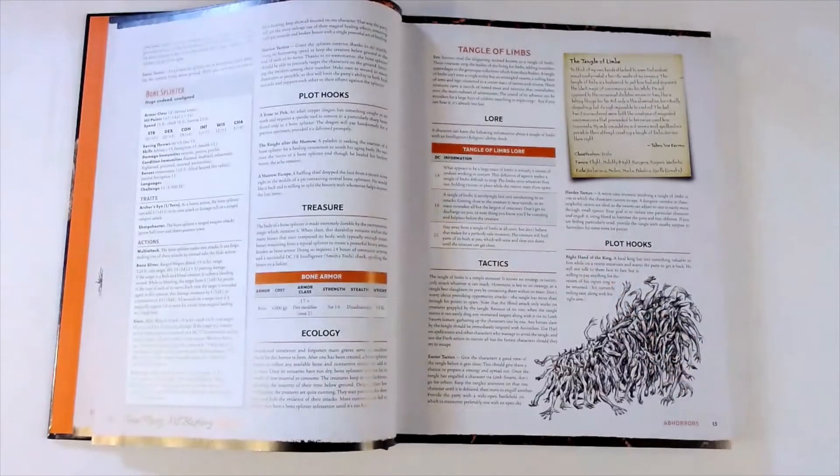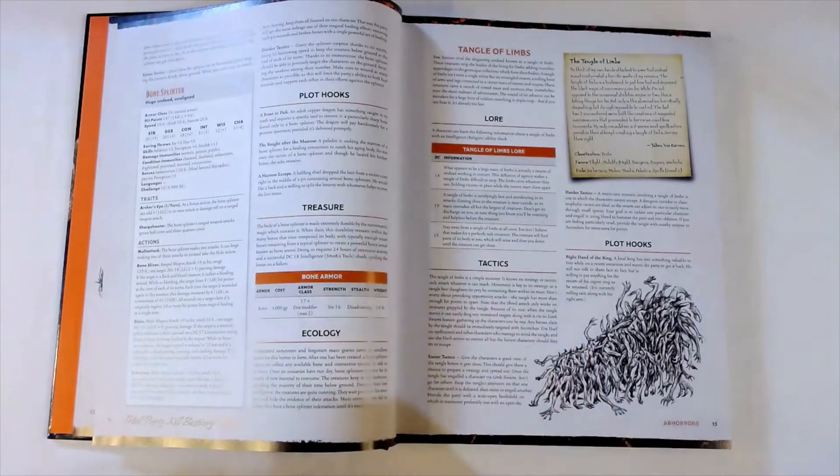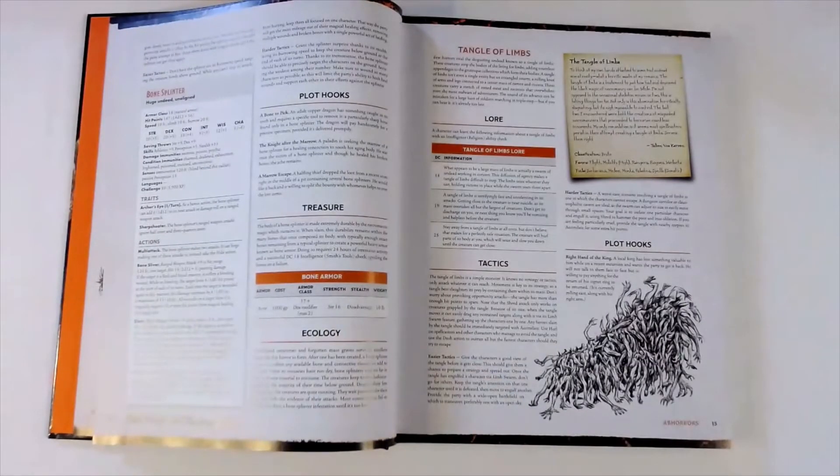The treasure section says the body of a Bone Splinter is made extremely durable by the necromantic magic which sustains it. When slain, this durability remains within the many bones, with typically enough intact bones remaining to create a powerful heavy armor known as Bone Armor. Doing so requires 24 hours of strenuous activity and a successful DC 18 Intelligence check using Smith's Tools, spoiling the bones on a failure. The Bone Armor costs 3,000 gold pieces, gives you AC 17 plus your Dexterity modifier (max 2), requires Strength 16 to wear, gives disadvantage on Stealth, and weighs 10 pounds.